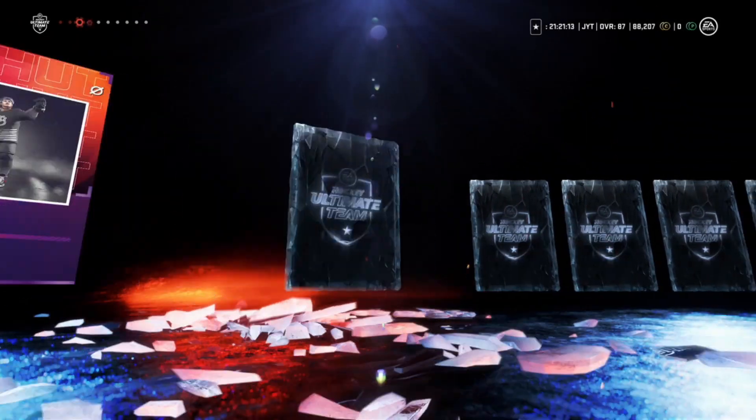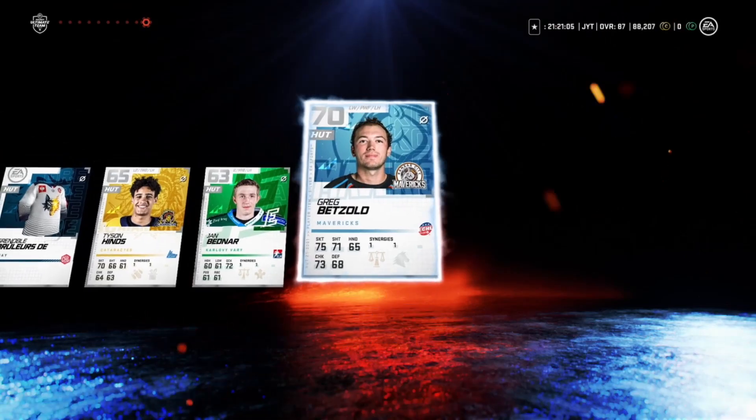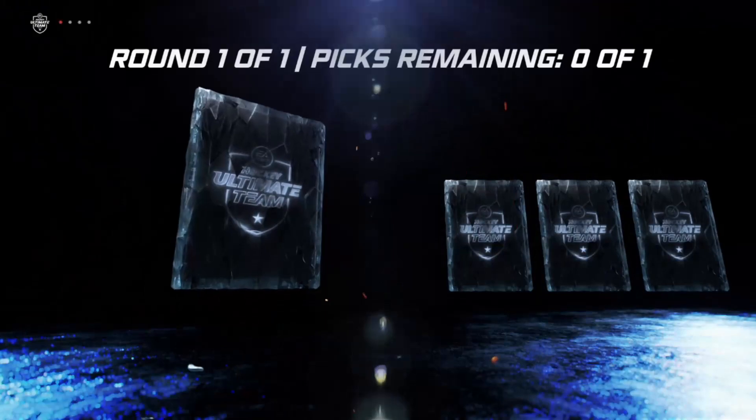We got nothing special here, just untradable stuff, but we'll use that to upgrade. Now we have a great numbers choice pack, so we're gonna choose and make a decision on which ones we want.